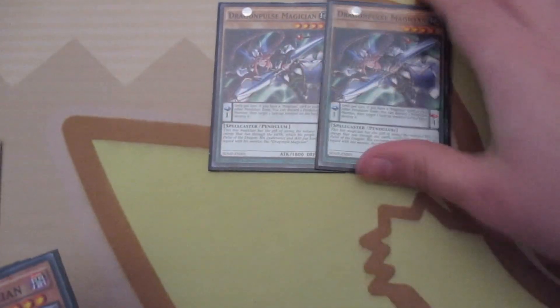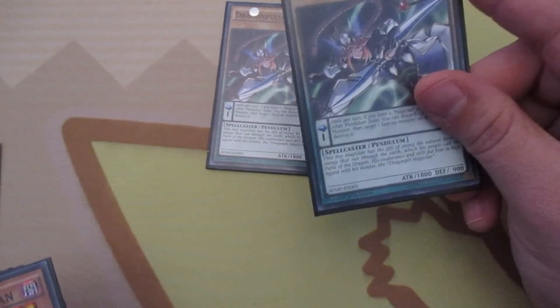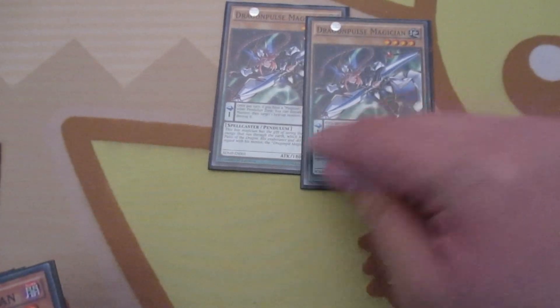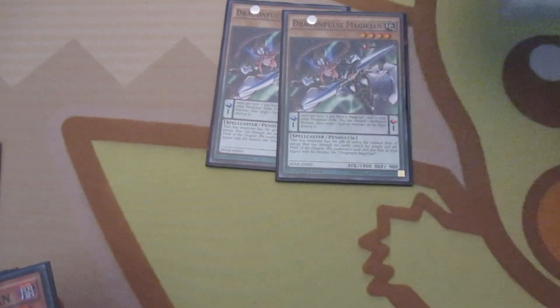Two Dragon Pulse Magician — you're going to play these for lower scales and for Ebon. I've said that multiple times, people still don't listen. You also use it to go into Trapeze Magician, because it's only a level 4 out there right now, so it's actually really worth running with these guys.